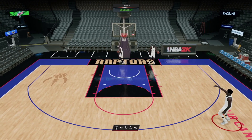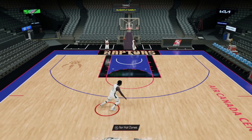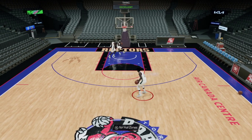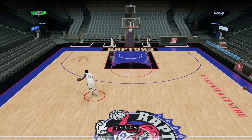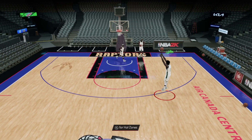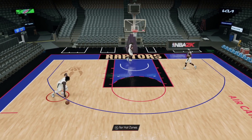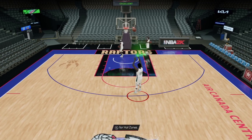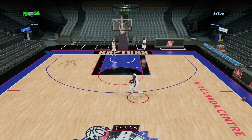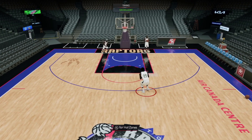If he's wide open off a pop or in the corner, with the 77 three-ball and this release I think he'll knock down most wide-open shots. You can give him a plus-four or plus-three three-point boost, and with a plus-five curry coach that's easily an 82 three-pointer right away, and with a plus three on top of that you're at 85 — very agreeable. You can also add shooting badges like Catch and Shoot, Spot Up, Dead Eye, or Sniper if you have empty badge slots.